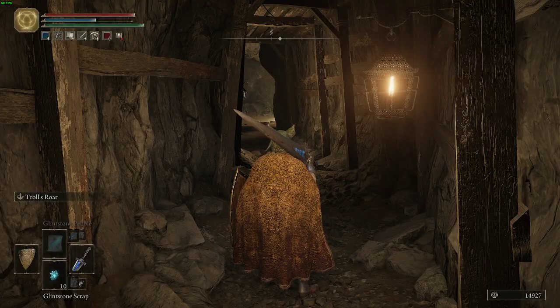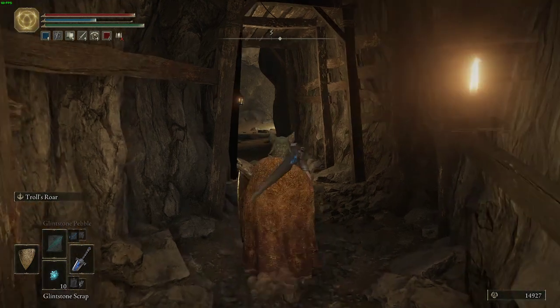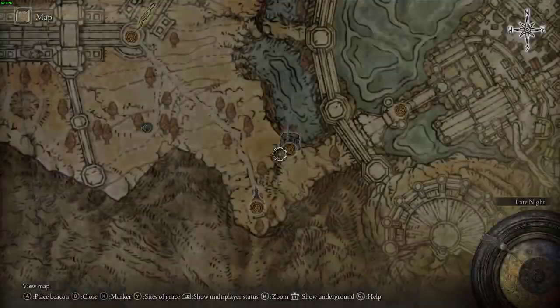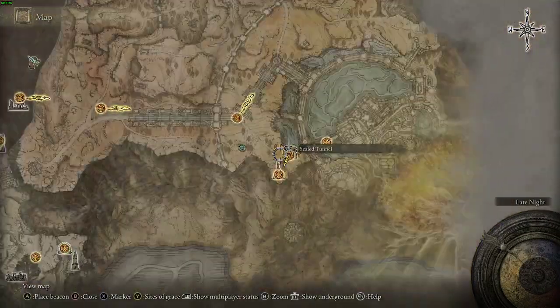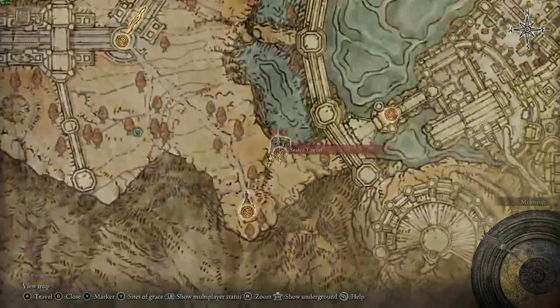This is going to be a quick video showing you how to get Bell Bearing 2, so that you can purchase Smithing Stone 3 and 4 from the vendor in Round Table Hold. First, go to Altus Plateau, cross the big bridge, and come down to the Sealed Tunnel.